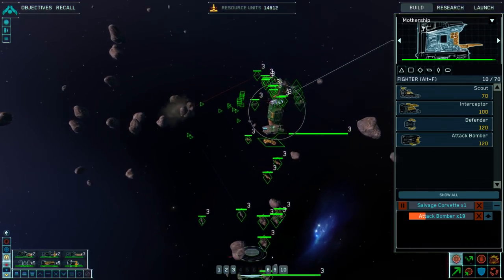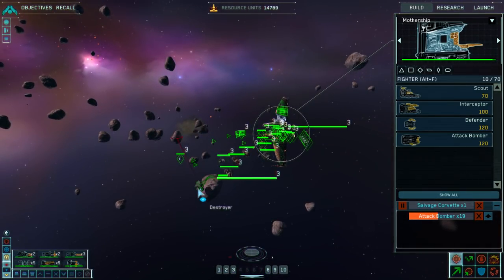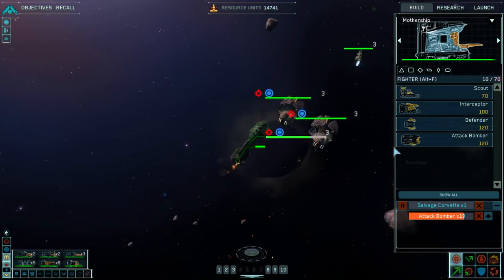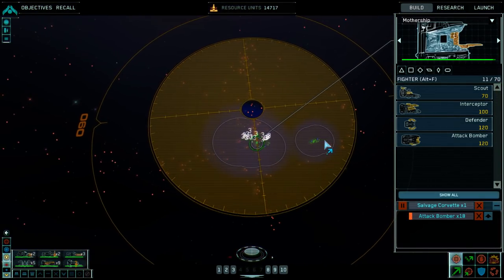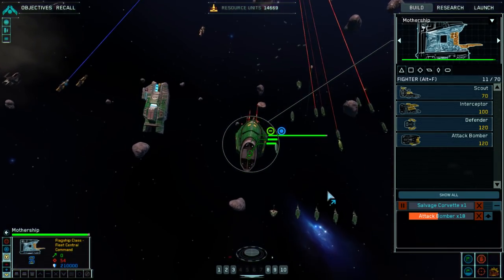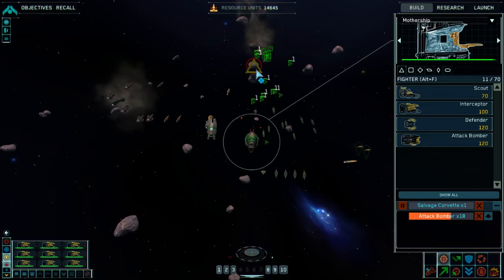This should be pretty easy. Hopefully the destroyers won't get hit by the asteroids. I don't know how good their pathing is, but ideally all we have to do is look at the mothership and just kind of look just above it like this.